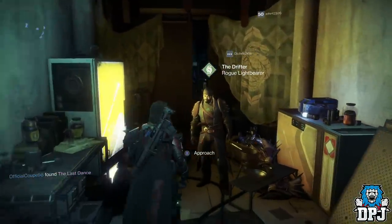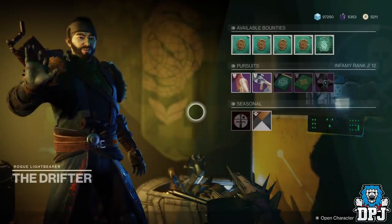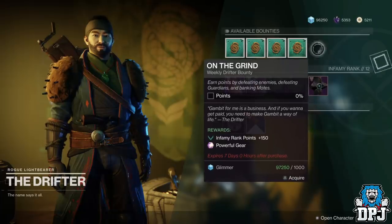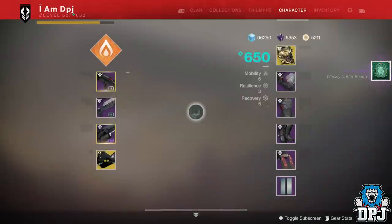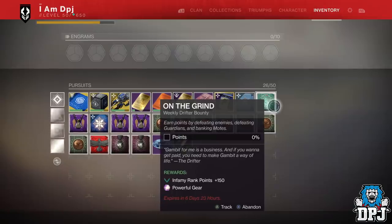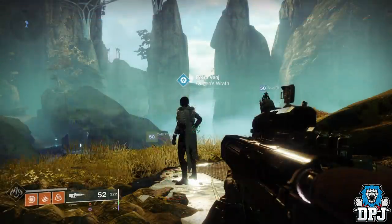The Drifter's weekly Gambit bounties also work amazingly. He has four or five different weekly bounties he can offer, so grab one per week, complete it, and leave it in your inventory. One important thing to note: unless completed, these bounties do expire — I believe around seven days — so make sure you complete them before they do. Each week check if it's one you haven't had before, grab it, complete it, and stack it.